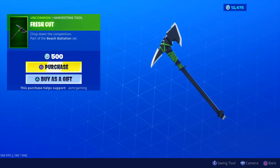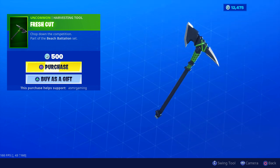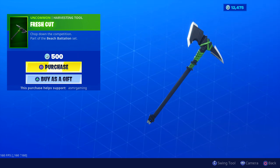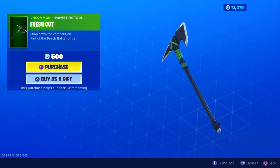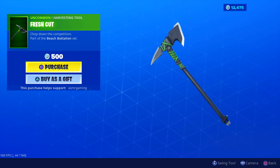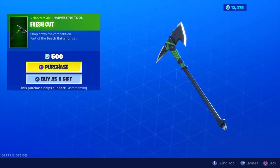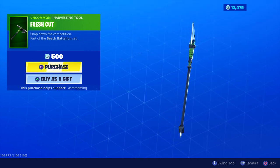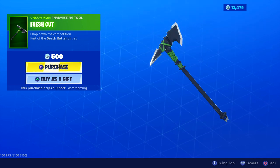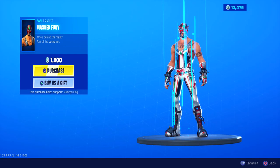And Fresh-Cut harvesting tool — part of the Beach Battalion set. Chop down the competition. The animation is a very large explosion and a very loud cutting sound. The harvesting tool itself is a little basic: some green on it, the rest completely black, and the design is basic like what you'd find in the battle pass. But I do like the sound it makes, and it's only 500 V-Bucks, so if you want to complete the Beach Battalion set you might want to pick up Fresh-Cut. That is everything on the item shop.